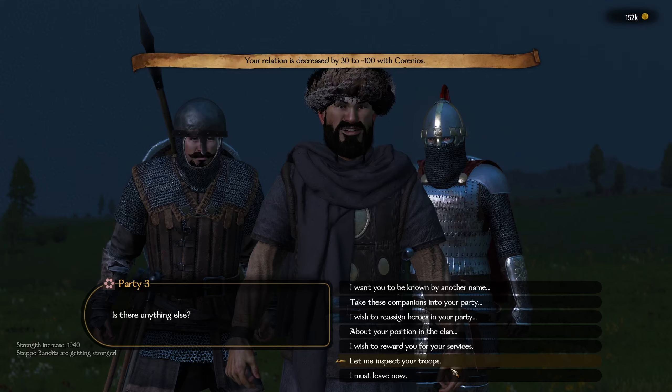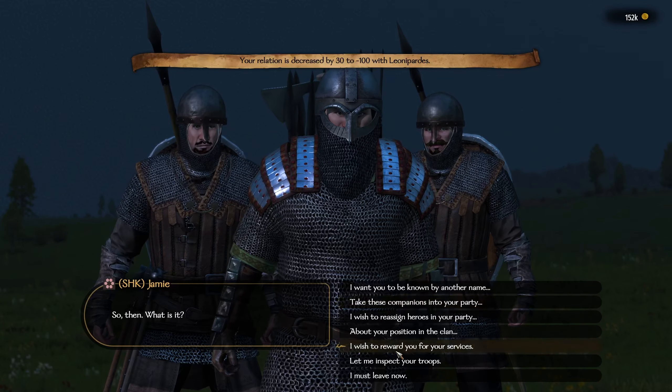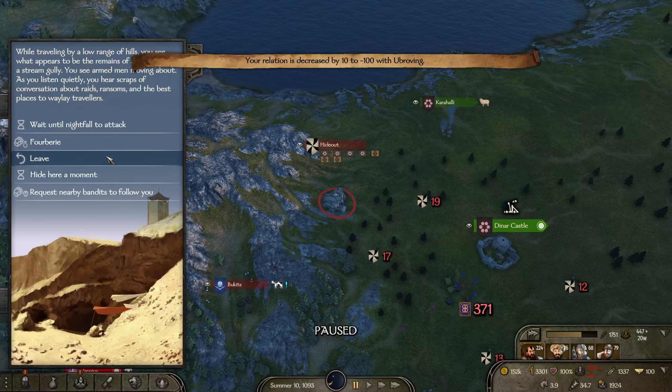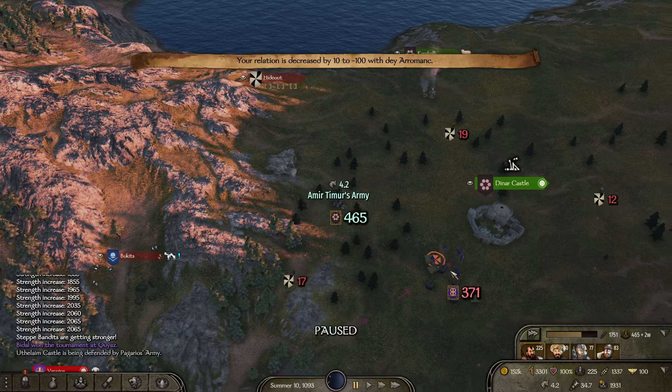It's kind of nice having extra parties because they can hold on to stuff for you. Look at that — we took 121 prisoners right there. They're up to almost 11k now. Let's get to these guys before they start the siege — there are maybe 27 people defending, basically nothing.